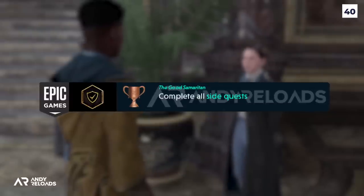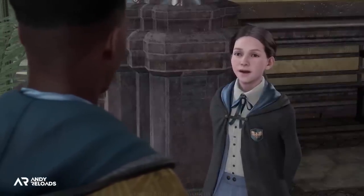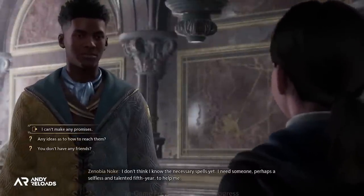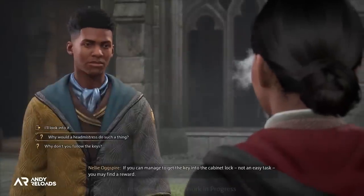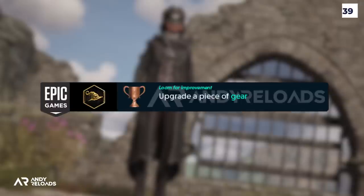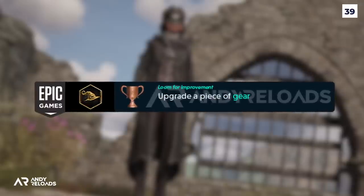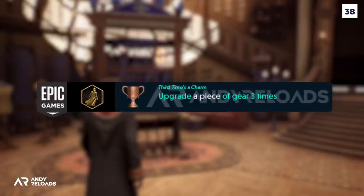Next up we have the 'Good Samaritan' trophy which requires us to complete all side quests. We were teased with two in the recent showcase, so if you want 100% completion you're going to need to complete all these optional side quests. That also goes for 'Loom of Improvement', obtained for upgrading a piece of gear, as well as 'Third Times a Charm', which requires upgrading a piece of gear three times.